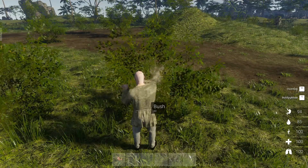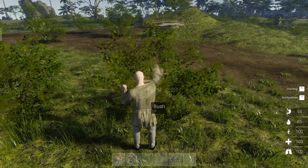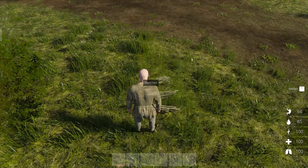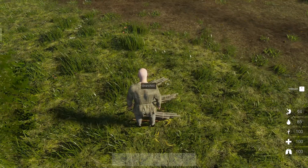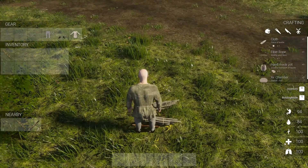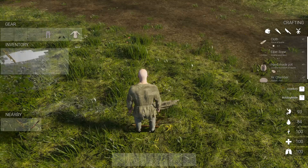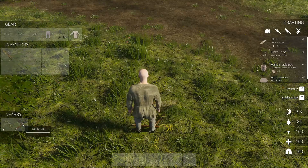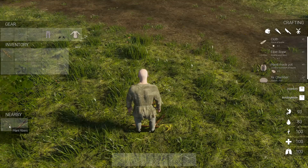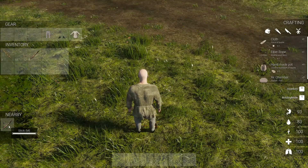I'll just punch this bush here and it drops a bunch of materials on the ground. You can either point at the item you want and press E to pick it up, or open your inventory screen with Tab — and if you've got items nearby you can drag them in or double click them. We need a bunch of plant fibers and sticks.